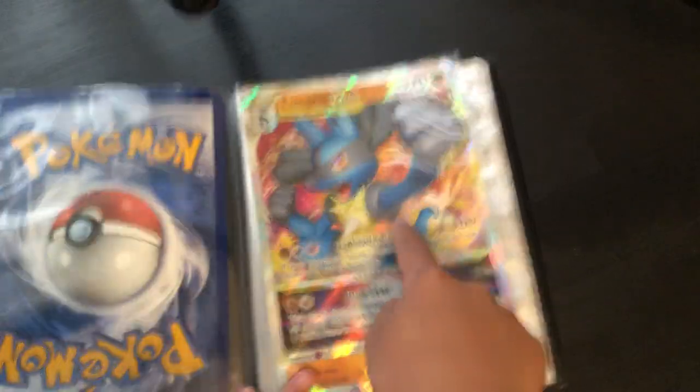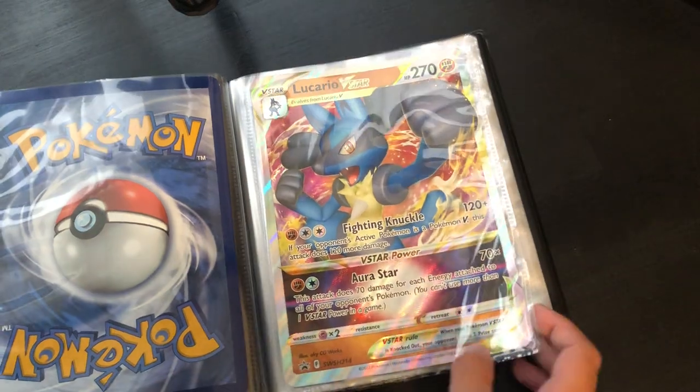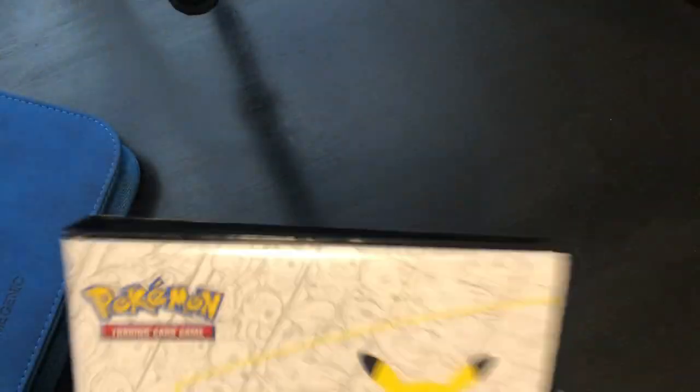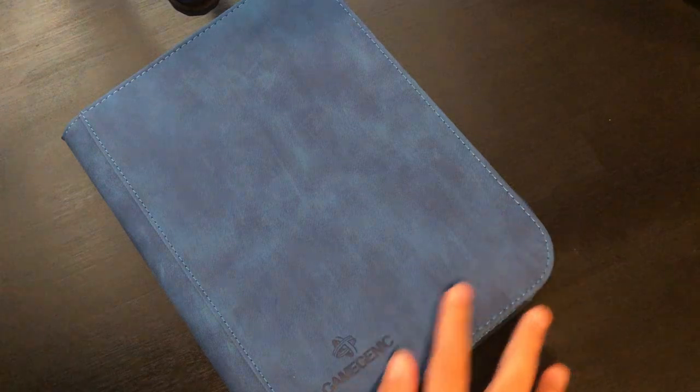There's the Lucario V-Star, and I don't think there are any more. I think I only have three jumbo cards. Now we have the energies and extras.